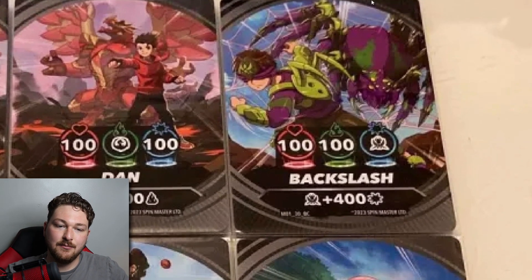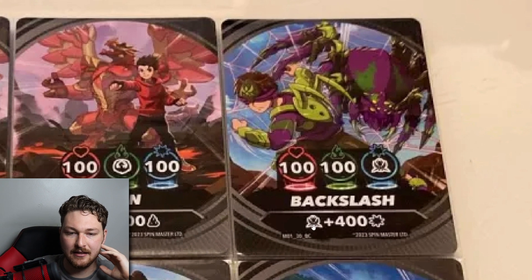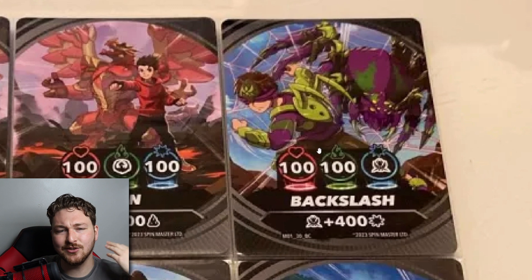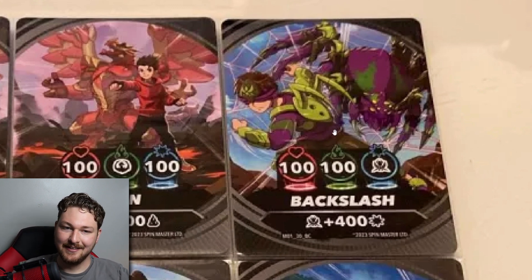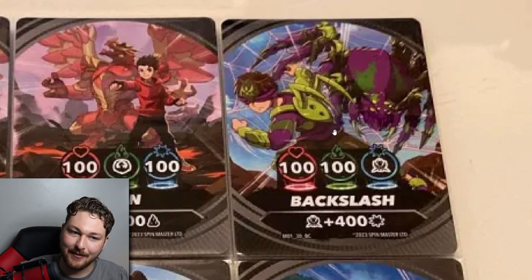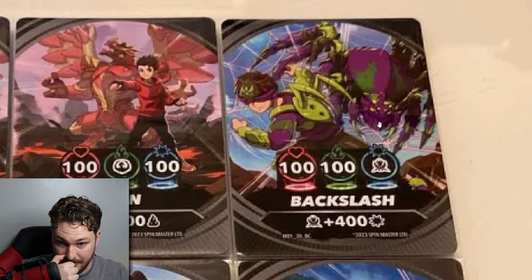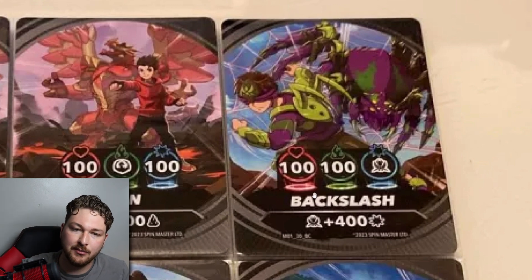Here we have Backlash with some kind of spider Bakugan, I assume. This clearly looks like a bug symbol, so obviously bug. 100 to health, 100 to speed, I think. He looks like the antagonist of the show - just based on Bakugan themes. Like Masquerade had a mask, pretty much all through the Legacy they all kind of wore a mask. Even Spectra had a face mask. He looks like the bad guy. But I'm digging the purple and green theme, I'm cool with that. Backlash - I assume that's his name. I don't know if that's a codename or whatever, but pretty cool.